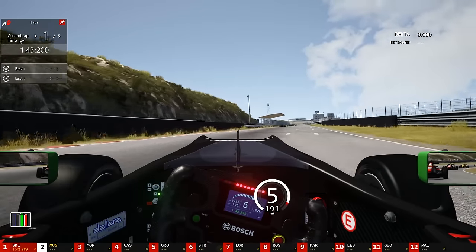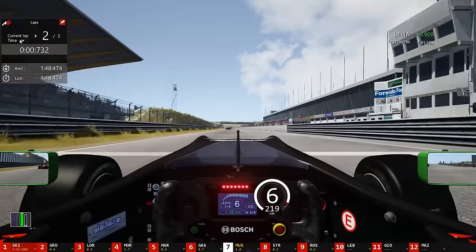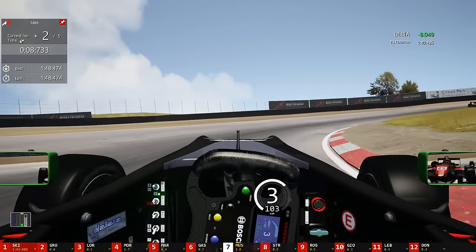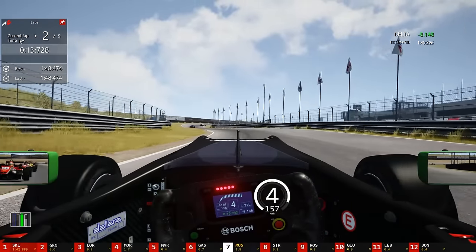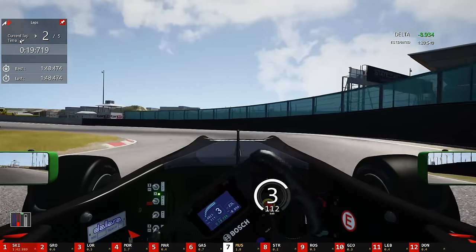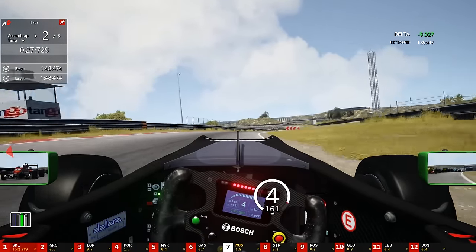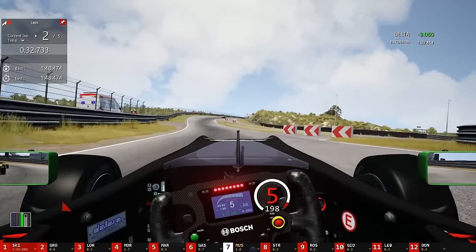Absolutely mind-boggling attention to detail — fantastic job there. The force feedback is really good; it communicates understeer, oversteer, self-aligning — pretty much everything you need from force feedback in a simulated car. The only thing lacking is that since AC 1.3, it's a lot harder to have a granular feel as to how much brake you can apply before you start locking the wheels up. You can kind of get around that a little bit by turning up the skid volume sound and tweaking the Fanatec V2 brake pedal to vibrate at different times, but it'd be nice if AC gets that back.